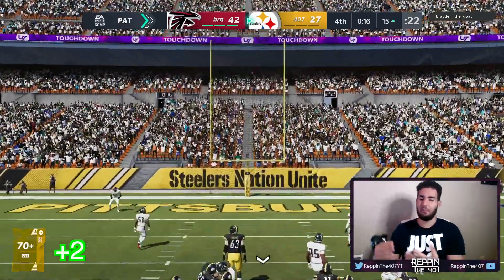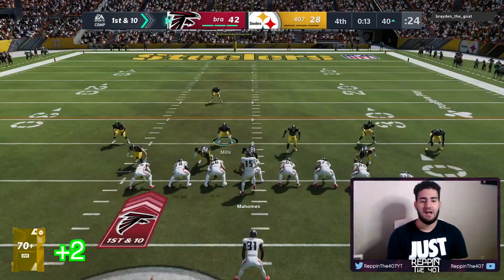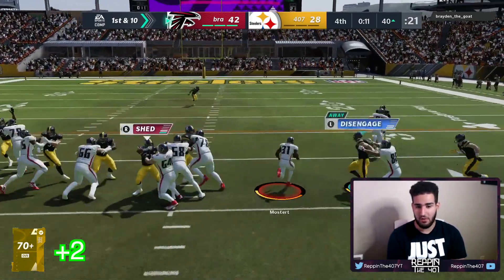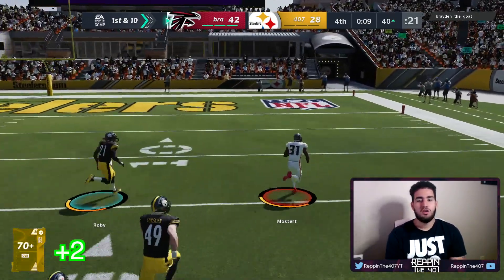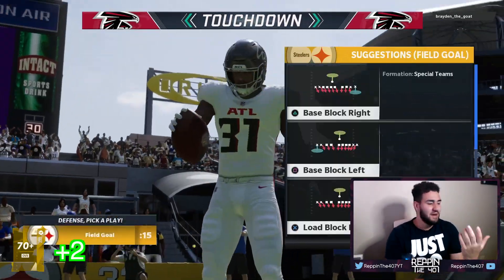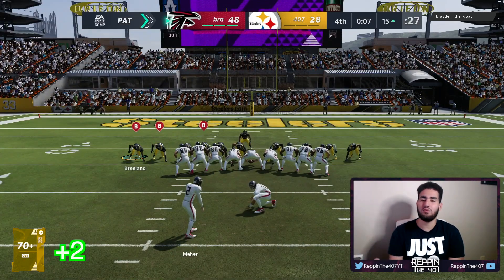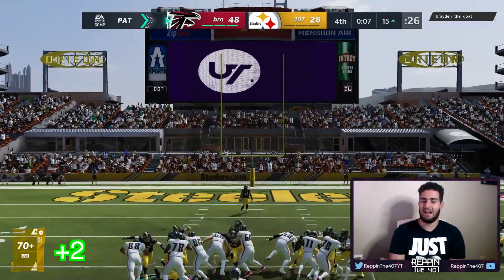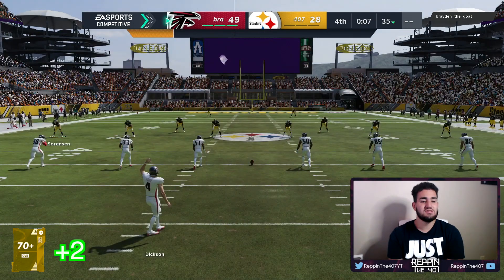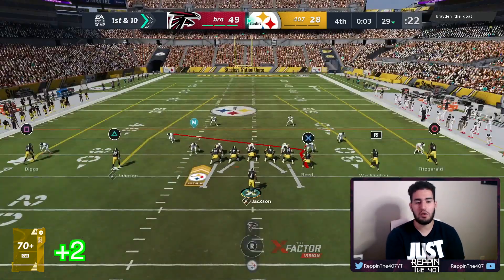We obviously needed that. If we could get the onside kick and do something that would be amazing — but he's gonna score. Do not let him score — no no no no — we let him score. Now we're down 21 again. We gained a wheel spin from the pick six but now I lose that back, so I'm down negative two again.